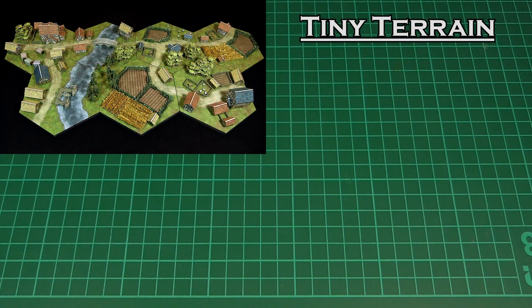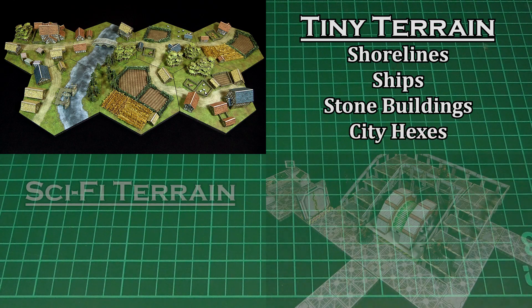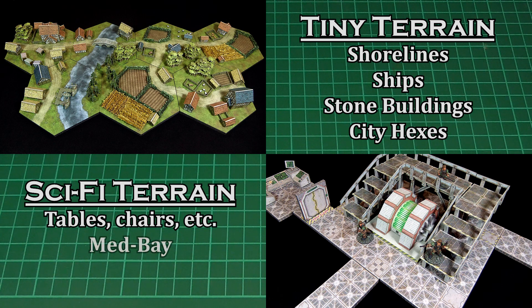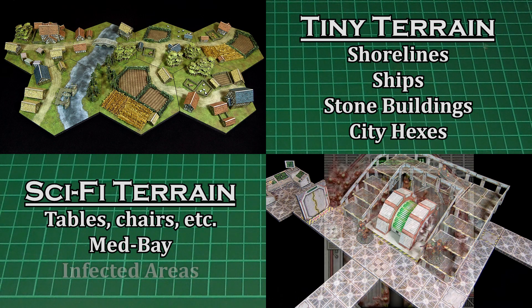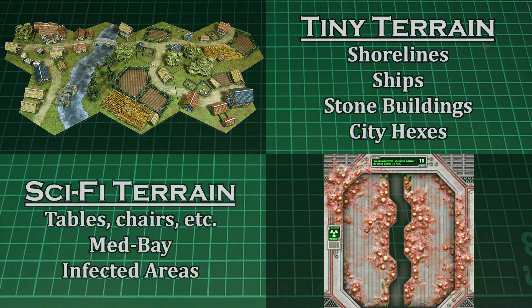For the tiny terrain, for example, that might be doing shorelines next, which would more than likely lead to tiny ships, which I think would be kind of cool. Or maybe some stone textures so that we can build towers, walls, castles and things like that, and maybe whole city hexes — I'm not quite sure yet. For the sci-fi range I think I'd like to make a few mundane pieces next, so things like tables, chairs, lockers, that kind of thing, or maybe stuff to make some kind of med bay or something like that. And I've also got this kind of weird infected part of the station that I've been working on, so yeah, there's that as well.